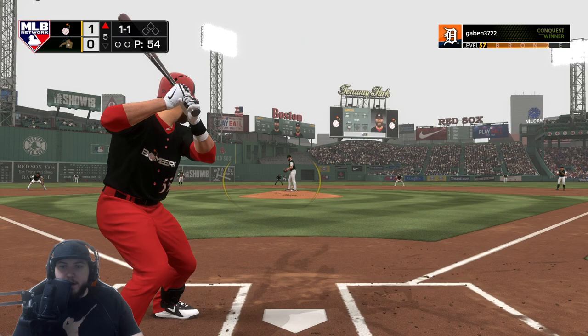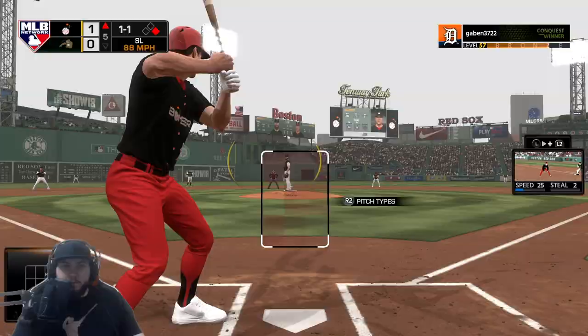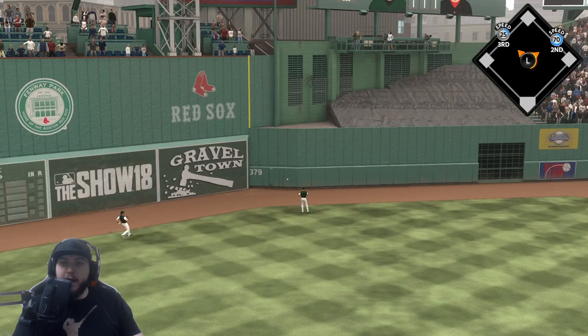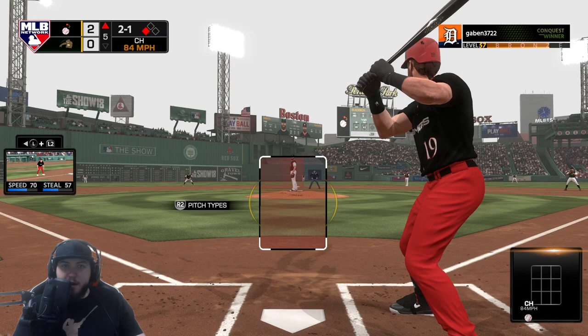One and one count — Martin gets a base hit, 63 speed. One and one count now to Dale. That one is shot — it is going back, gonna be off the wall! 25 speed, we're definitely pushing three. Dale Murphy gets the run home — that is huge, two to nothing lead so far.